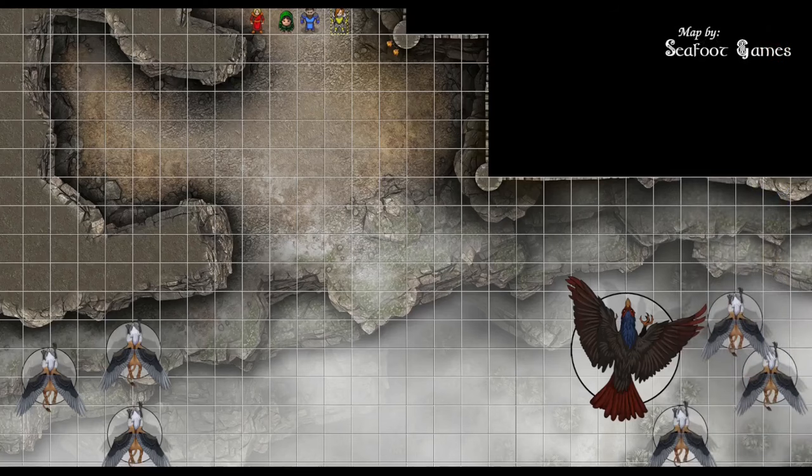Chain lightning: Dex DC 18. The roc fails. Damage is 47 plus 5 equals 52. They all fail, so they all take 52 points. The wizard moves into the west alcove. After Azure Wolf, Blind Oracle moves one diagonal to the southeast, casts Fly on the fighter via the Instrument of the Bards, then moves back behind the alcove and takes a bonus action hide.